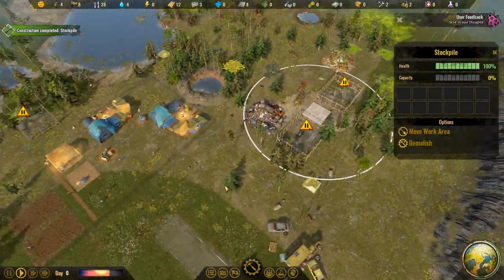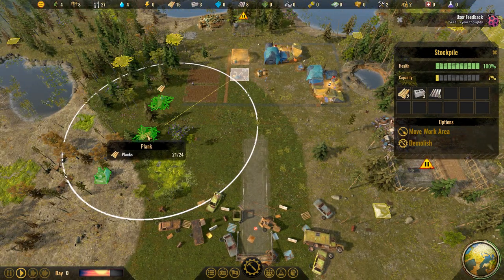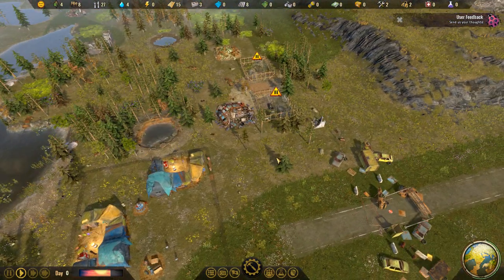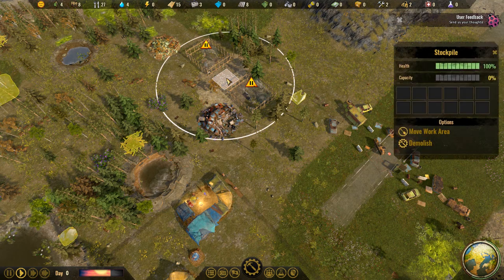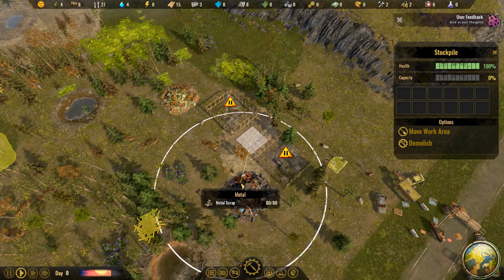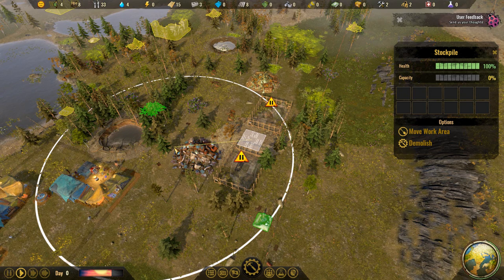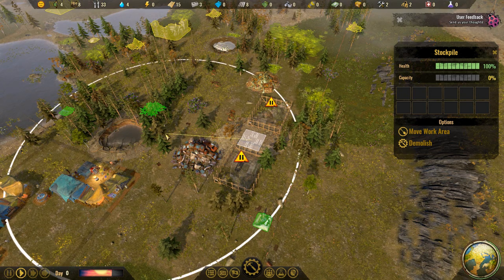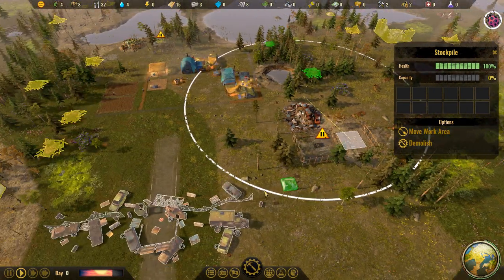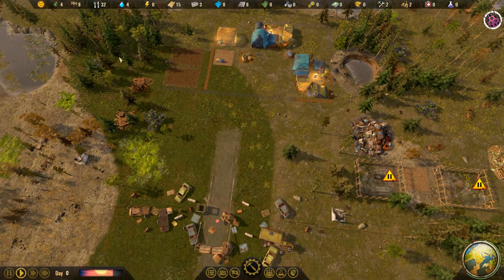In order to do that, we have this stockpile over here gathering about 40 wood and 20 concrete, which is not going to be enough, so we're going to go ahead and move the work area on this one. We'll use Control and mouse wheel to make this a little bit bigger, and let's see if we can get that concrete — so that's going to be about 60 concrete coming in and 60 wood.